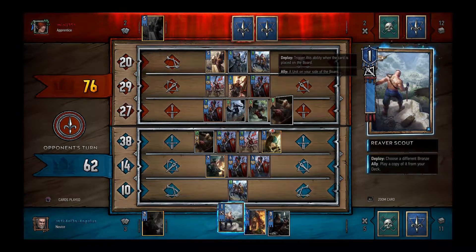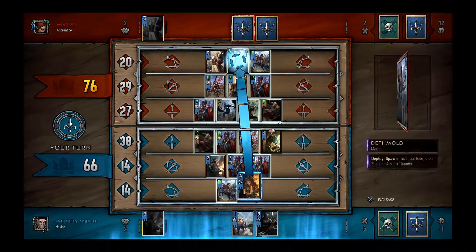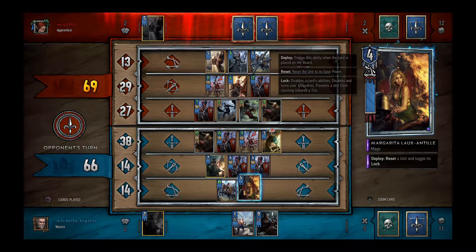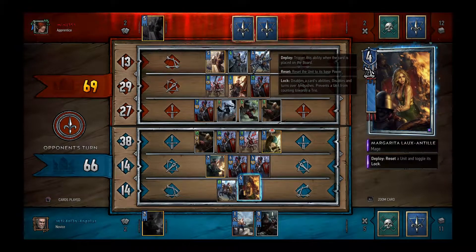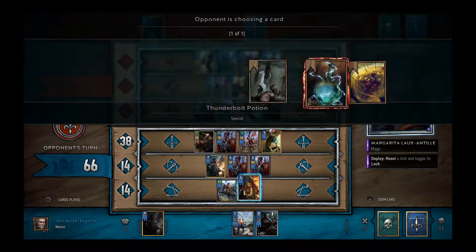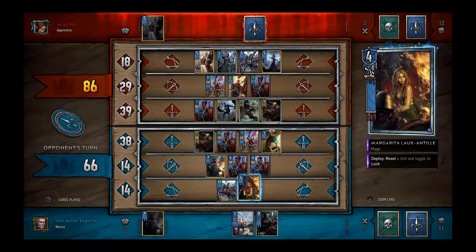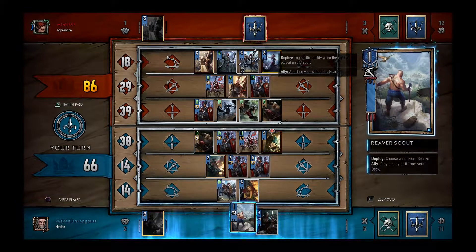Let's see what he's going to play. There's his other Witcher, as we knew it was already in his hand. I don't want to pass here. Let's go ahead and reset his Dunbanner. Still ahead, but he doesn't want to pass knowing I have a card that can easily take that advantage away from him. He's only got a four-point advantage and I don't want to draw the round. I'm going to go ahead and take my other and final Dunbanner out of my deck using the Reaver Scout.